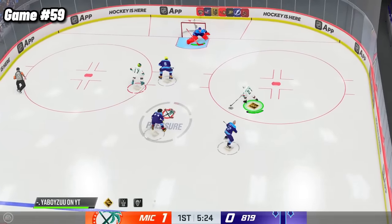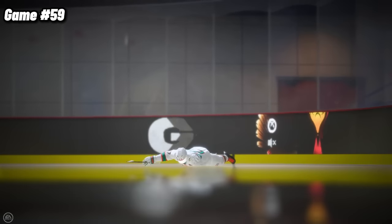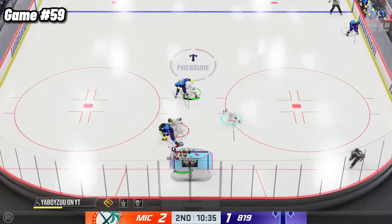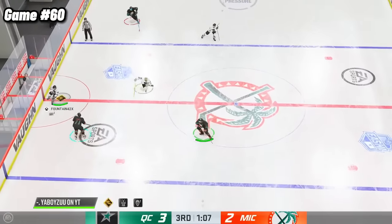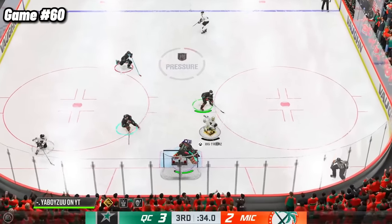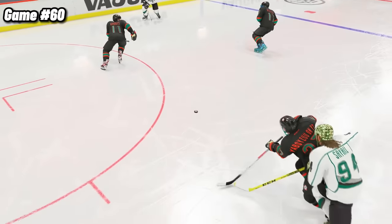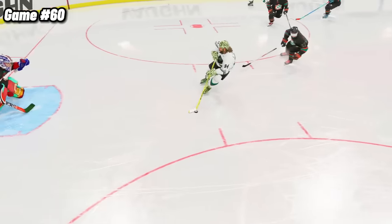Game number 59 might have been the most frustrating game out of all the 100. We start the game off strong with a 2-goal lead, but every single bounce goes our opponent's way, and my team quits after allowing 5 straight goals. Another relatively frustrating game, but more so because of their last goal — the fact that I'm perfectly in position, looking at the passer, and the puck just randomly bounces off my stick is so frustrating. Oh well, we got 40 more games to go.